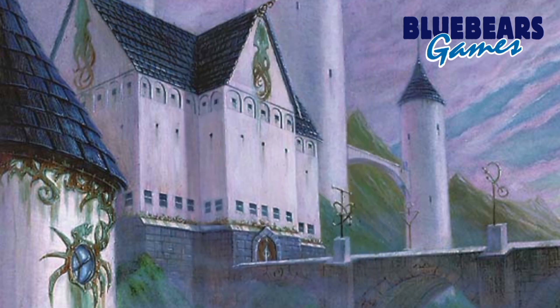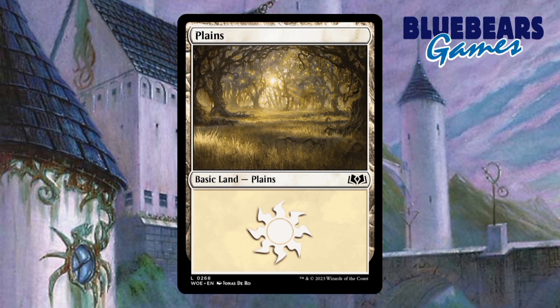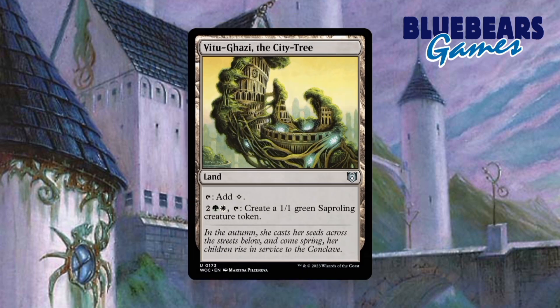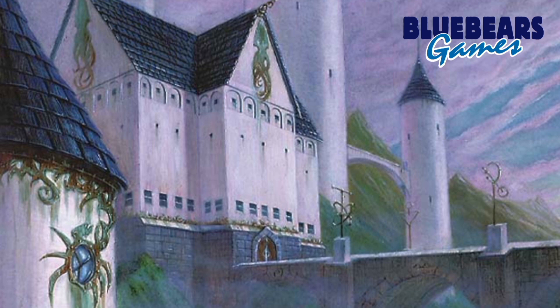Now let me begin this guide by showing you the cards I would remove to make room for what I believe are better options. To start, I would remove 2 Forests, 2 Plains, Castle Ardenvale, and Vitugazi the City Tree. Out of the box, this deck had a whopping 39 lands, which I believe is way too many for a 2 color deck that barely had that many high mana value cards to cast. Additionally, it had a sub-theme of token making that didn't tie into the main theme and felt a little forced, so I removed the token making lands.